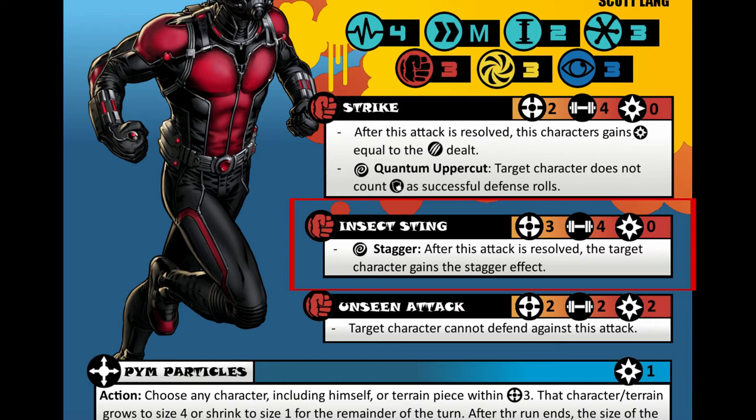Insect Sting is a physical attack with a range of 3, strength of 4, and no power cost. The special rule for this adds a stagger effect when a wild is rolled. Stagger is a condition that a character has to use an action to shake off prior to doing anything. So this basically removes an action from a character. Every character can use 2 actions in a turn.